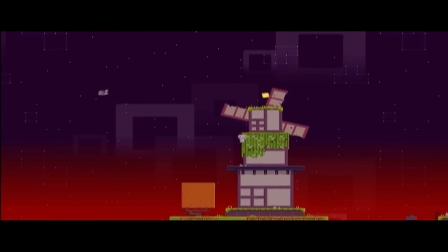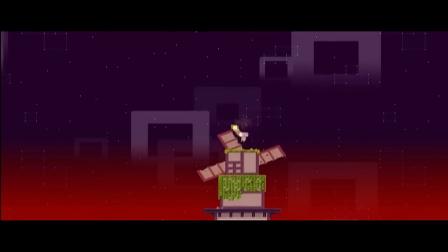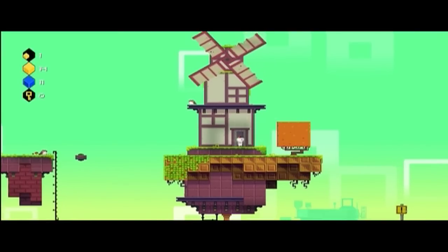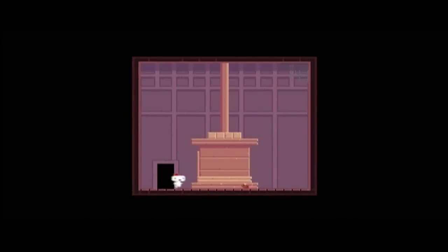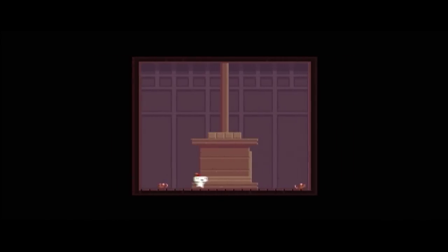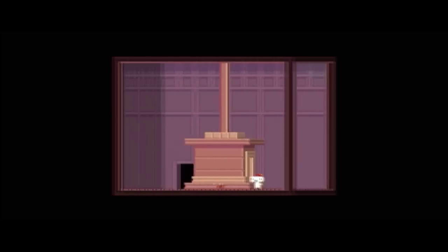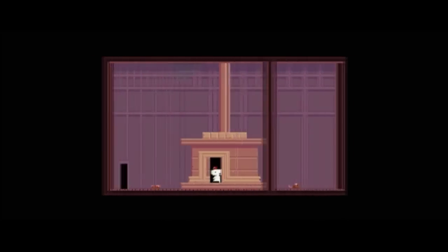Now all you have to do is go to the top of the windmill and get this cube bit, and then we're going to go inside the windmill. There's a rotating device in here that has a door — if you just wait for it to rotate to the right spot you'll find the door. Pretty simple. There you go.